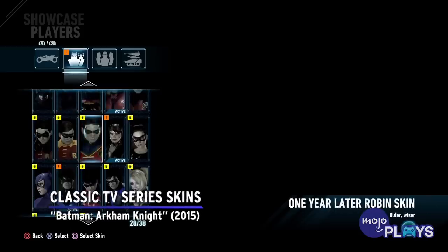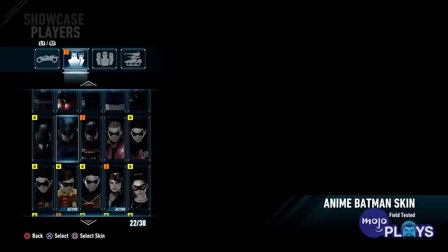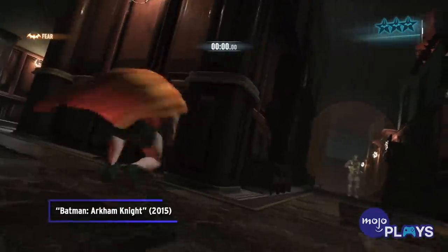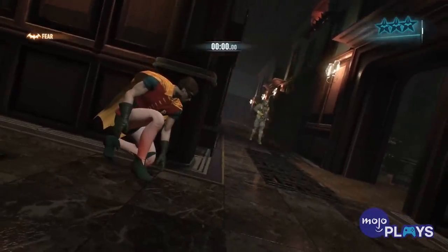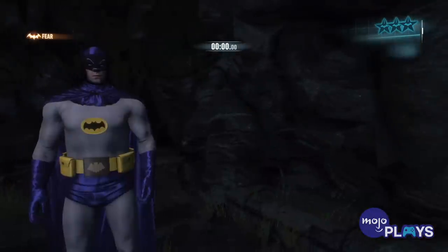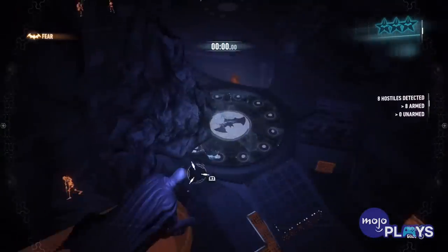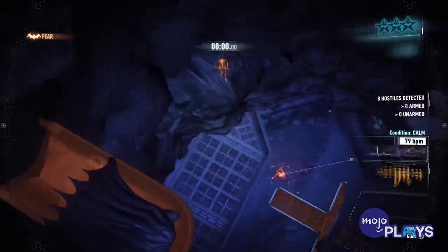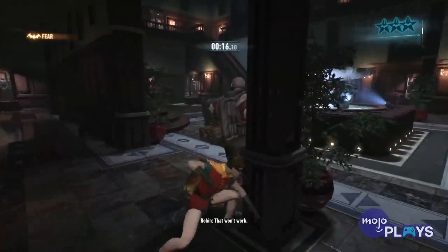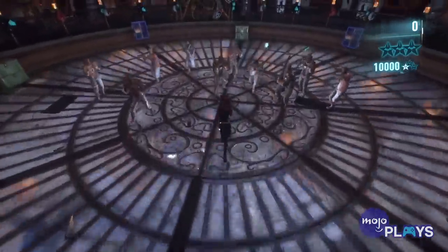If there is any reason to play more Arkham Knight, it's these skins. As part of the Arkham Knight Season Pass, or if you bought it separately for a couple bucks each, you can play as the renditions of Batman, Robin, and Catwoman from the 1960s Batman TV series, and it turns the game into a bit of a fever dream. Not only do we get the bad eyebrows and overall pajama-looking style, we also get to kick ass with Robin's exposed legs. The only thing we're missing are those classic and zany BAM POWs and ZINGS.